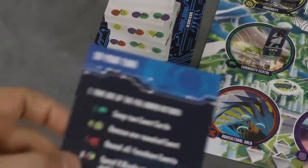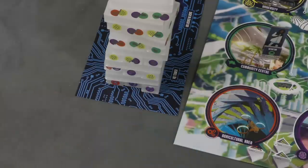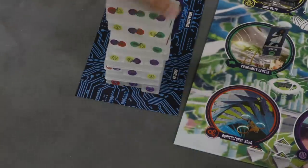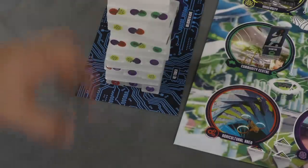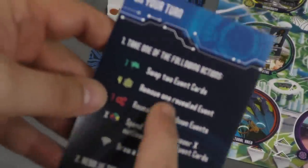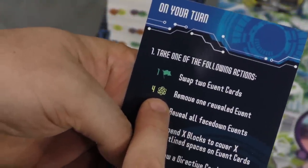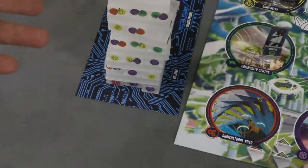For example, to swap two event cards you need to pay one green block — you find any block not in the top three levels and pull it out, placing it on top. To remove a random event entirely costs four yellow blocks, which is much more difficult because you have to pull four blocks and stack them on top.